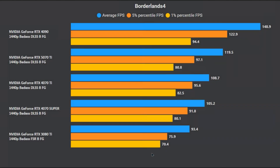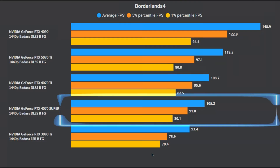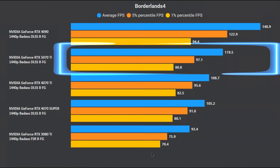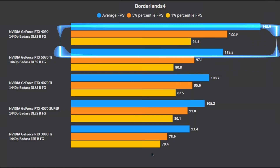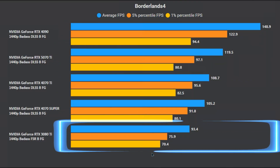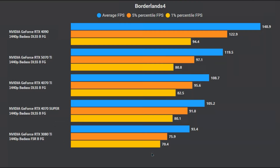If you have a relatively high-end or upper mid-range GPU, frame gen works really well with balanced upscaling at 1440p badass. The 4070 Super averages 105fps, the 4070 Ti does 109fps, the 5070 Ti averages 120fps, and the 4090 averages almost 150fps. The 3080 Ti also does well with frame gen — most of the stuttering seen at balanced native is gone. Frame gen seems to offset the impact of the missing large L2 cache.